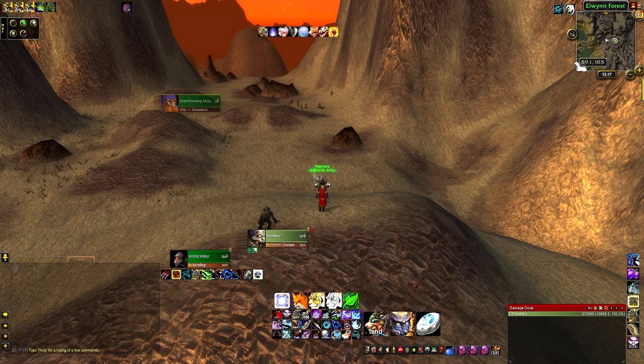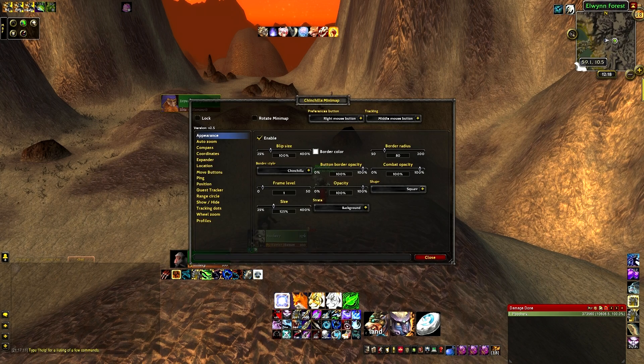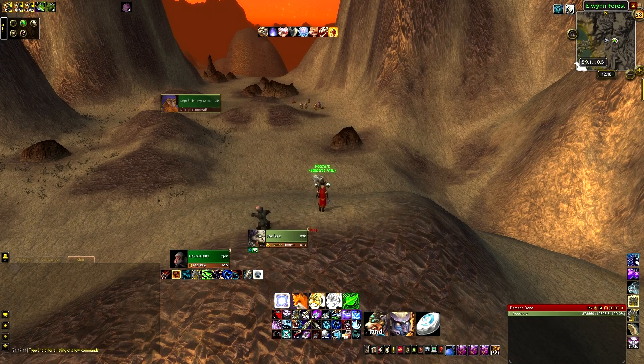My minimap is called Chinchilla Minimap. You right-click to open it — it has all different options to really easily customize it. I like mine slightly bigger and square. I usually leave there not being a border around it, but it looked just as clean so I was like yeah, why not? That's super cool.